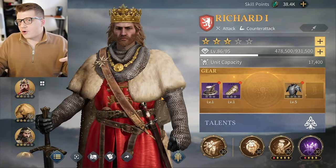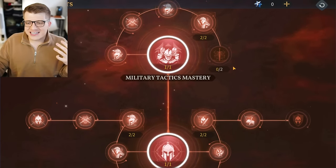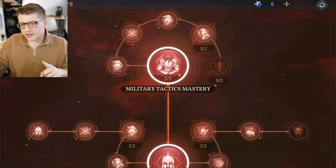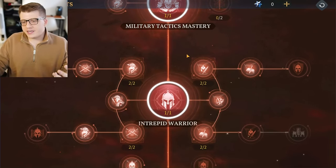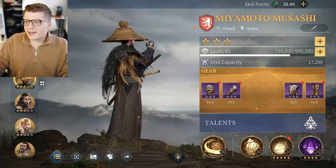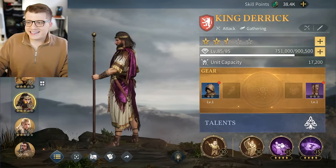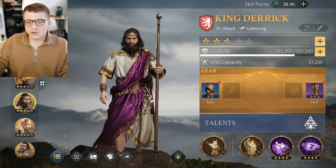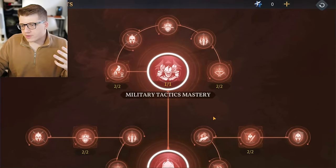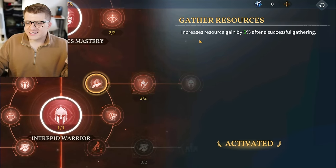Now let's look at talent choices for heroes. A big warning first: talent trees vary depending on your hero. Miyamoto is a military specialty swordsman, and King Derrick is also military specialty swordsman, but their talents are actually different. Looking at King Derrick's talent tree, off to the right there's a talent called 'Gather Resources' that increases resource gain by 5% after a successful gathering.